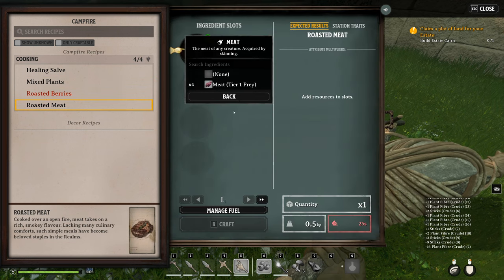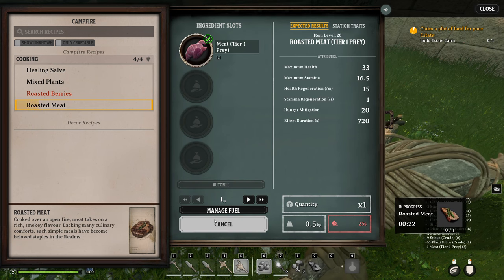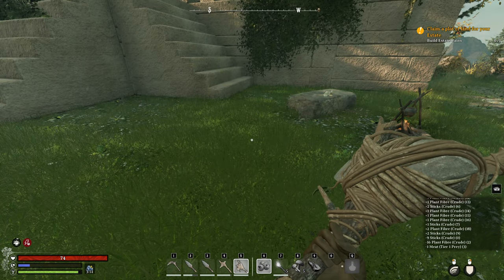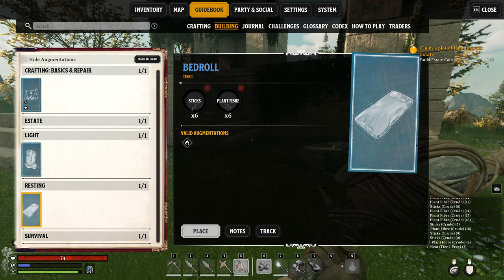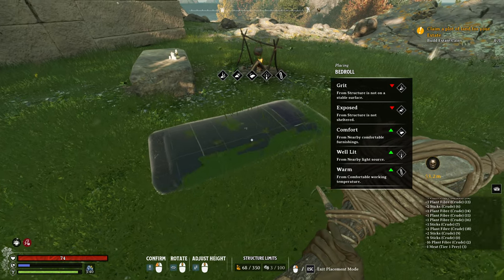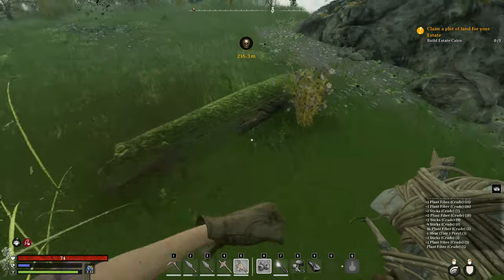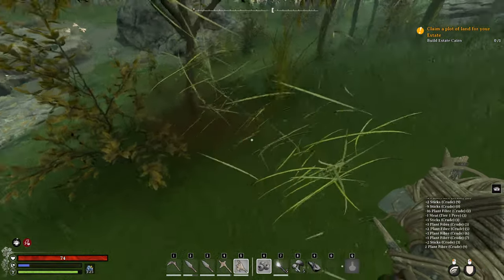We want to do some roasted meat - auto fill, there we go. And then it gives you the little timer on top which is nice. I know I'm tired, I need a bedroll. Resting bedroll - sticks and plant fiber. Let's just place that down there for now and go and get some sticks and fiber. That was some sticks, that was some fiber. Yeah these are fibers, oh sticks.